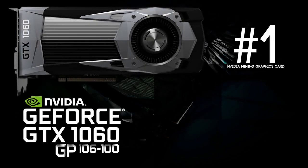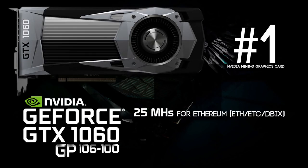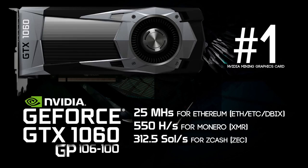Last but not least at number 1 we have the GeForce GTX 1060 GP106-100. It's capable of doing 25 megahashes per second for Ethereum, about 550 hashes per second for Monero, and 312 solutions per second for Zcash. You might wonder why this card is number 1 — well, it's only going to cost $200. However, this card hasn't been released yet, so if you're watching this video you can't buy it right now, but probably within a month it will be available in every store and on Amazon for your mining rigs.